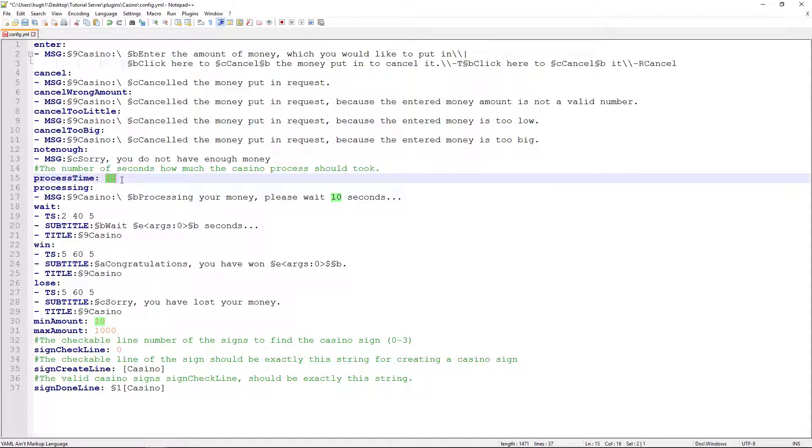Everything here is customisable. For the process time you would put 5, or any number you want — that's the countdown time from when you've entered the amount you want to deposit. And here is the fade in, the stay, and the fade out.